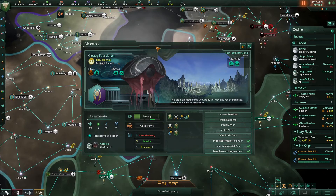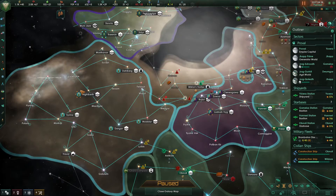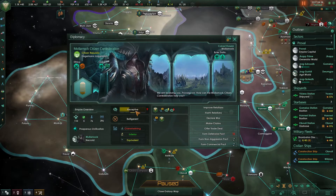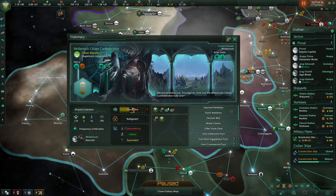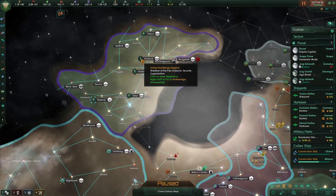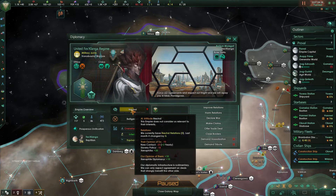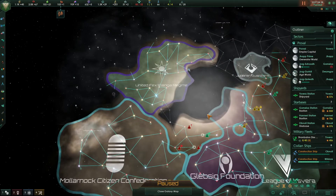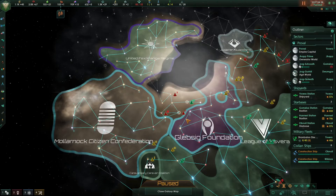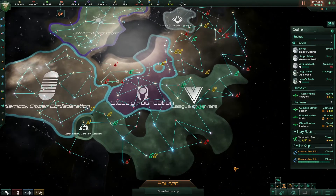Directly next to us we have an empire — the Glesbig. They are reasonably happy with us, though they have a definitely far superior fleet. There's another empire as well. They are not massively unhappy with us. We're preparing to fend off a possible invasion because their fleet is quite a bit larger. We've just made contact with another species to the north of them — the United Fexclanga Regime. They are even more powerful than us and quite upset with us, but there are two civilizations between us and them so they can't get here. I'm not worried about them.